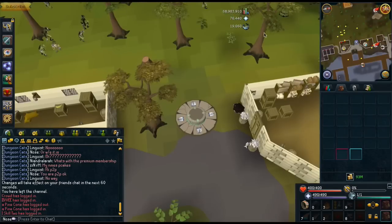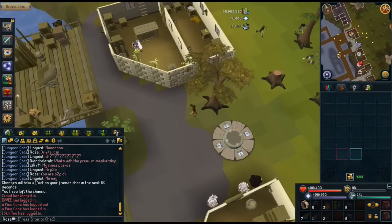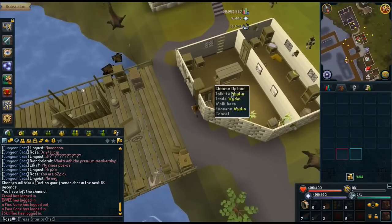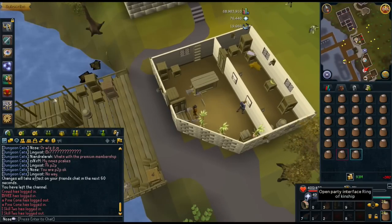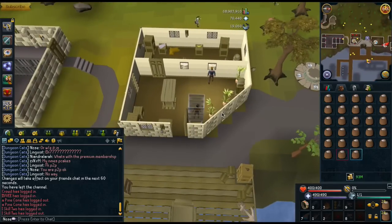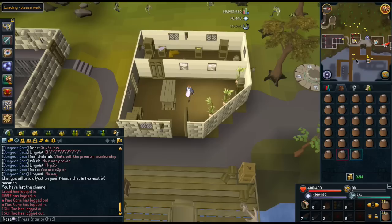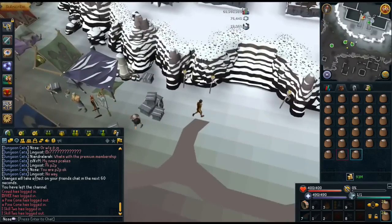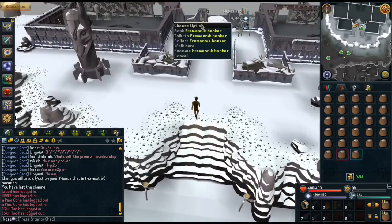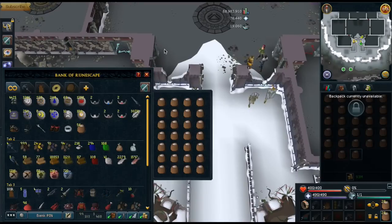Now, let's say you're out of run energy and you don't want to walk all the way to the bank deposit box to get your run back up. You can teleport to Daemonheim and bank there and then teleport back to the lodestone — like that. And that's pretty much it. That's all you have to do for Port Sarim. For Taverly, you're going to be banking at Daemonheim every single time because there's not really a bank deposit or anything close. So you have to use the Daemonheim teleport.